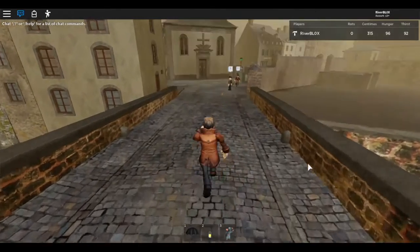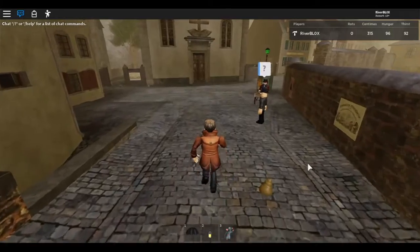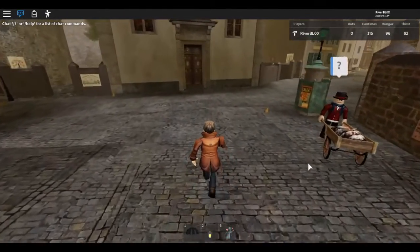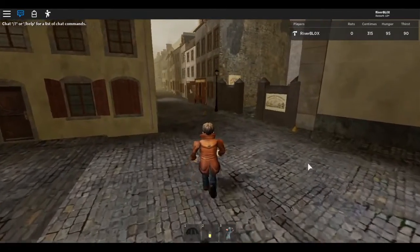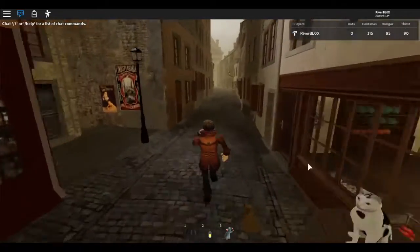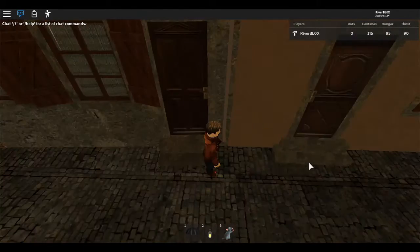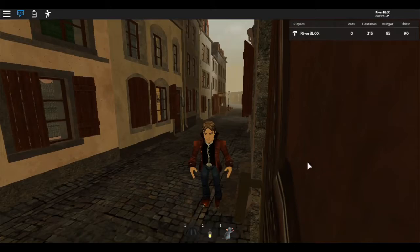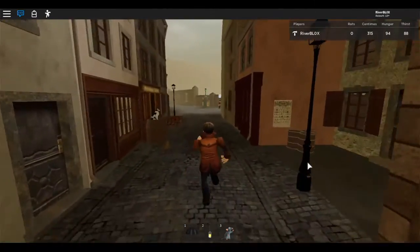I can run, I can slow walk by pushing the Z button, or I can sprint — watch me go — by holding down the Shift button. Now when you were going around 1867, most people would walk around the streets.